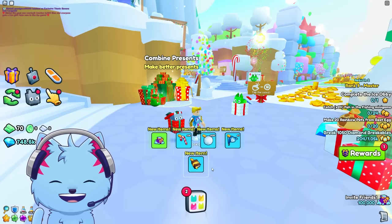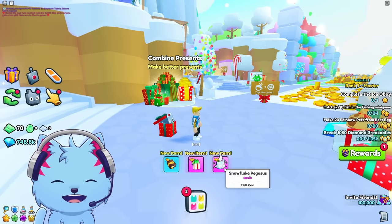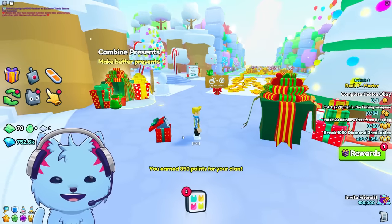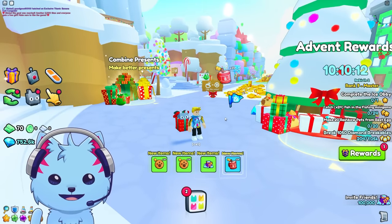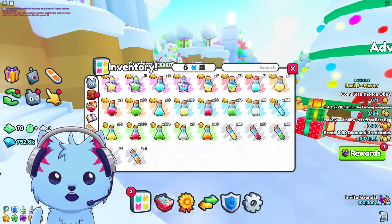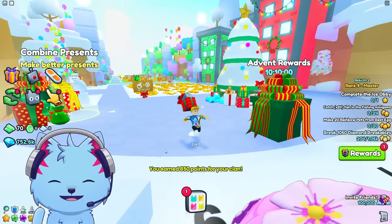Alright, that's one — let's open another one. We got a present, it gives us a present, we got an enchant — kind of trash to be honest. We got this snowflake Pegasus, which is honestly kind of trash. Let's open another one. Maybe if I put a luck potion — probably not gonna work, but I'm gonna try.